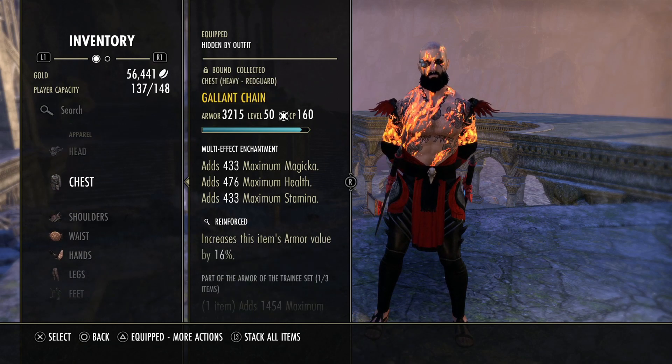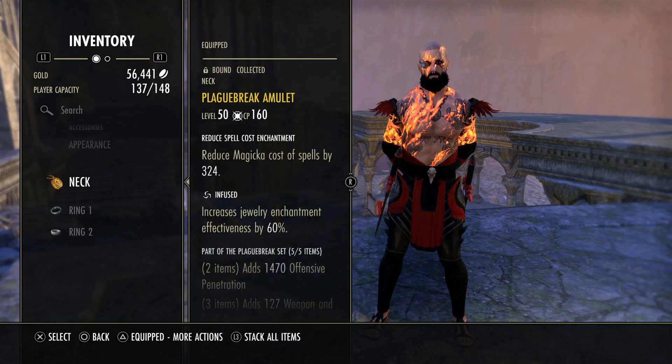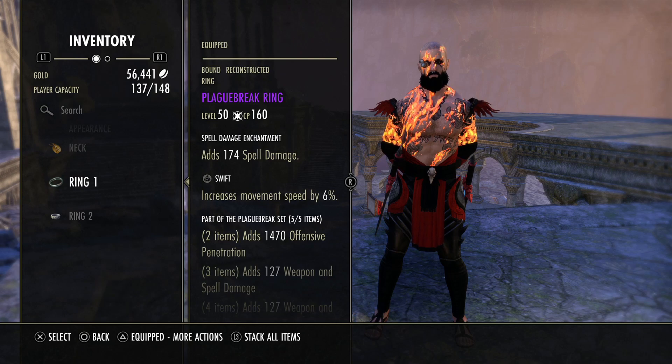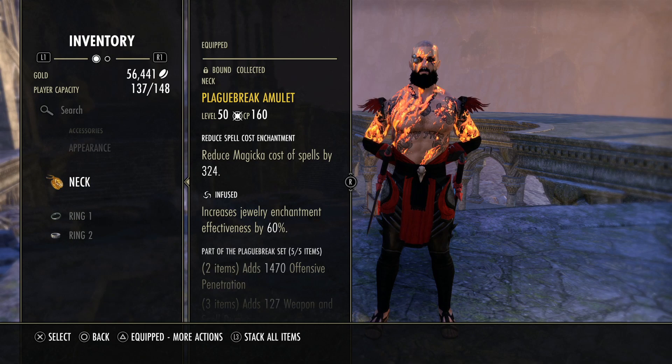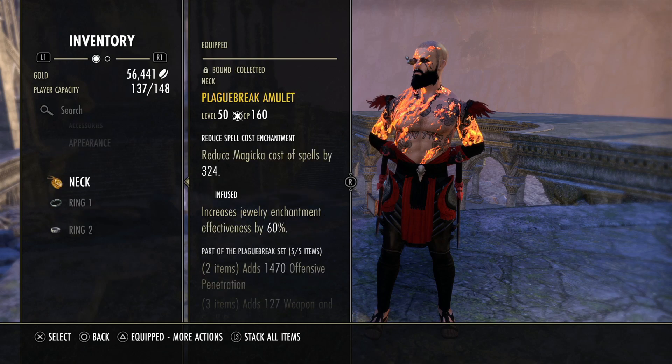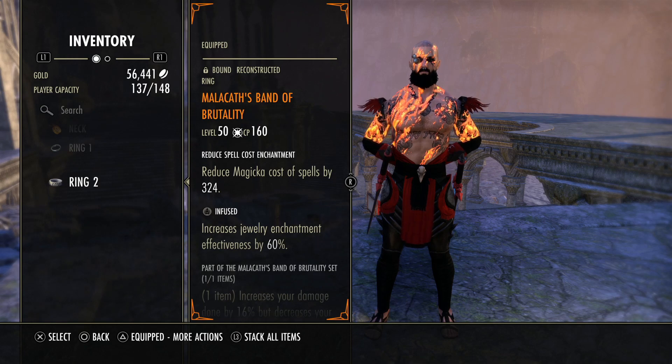For our armor enchants, we have all tri-stats. For our jewelry, we're using two Infused cost reduction and one Swift spell damage. I like the movement speed. You could run a spell damage glyph here for 278 spell damage — that's an Infused spell damage — and I definitely want to test that to see how much sustain I lose. For now I'm sticking with this since I do both BGs and Cyrodiil, and I like to be viable in both without changing jewelry all the time.